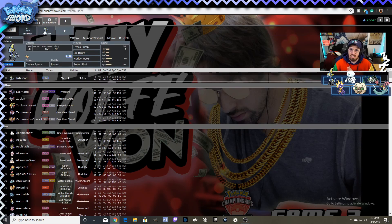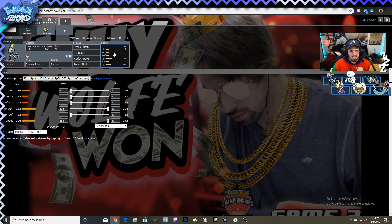Inteleon may be ugly and not what we had hoped for from Sobble, but they really pulled through on the stats and made it incredibly strong or annoying. I don't think anybody's done anything on Inteleon and I think it has merit. I wanted to do a moveset guide to give you some ideas about how you can use this lanky lizard on your teams. Hope you guys liked it — give it a like, or a thumbs down and tell me how bad I am.